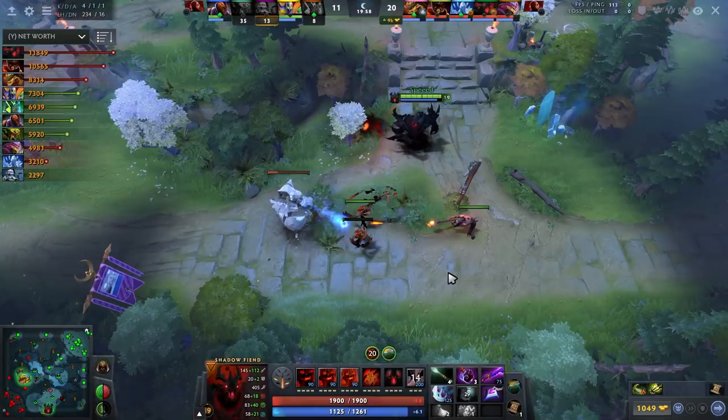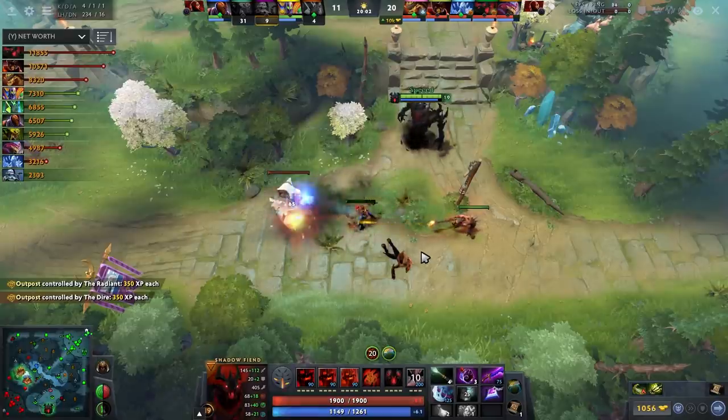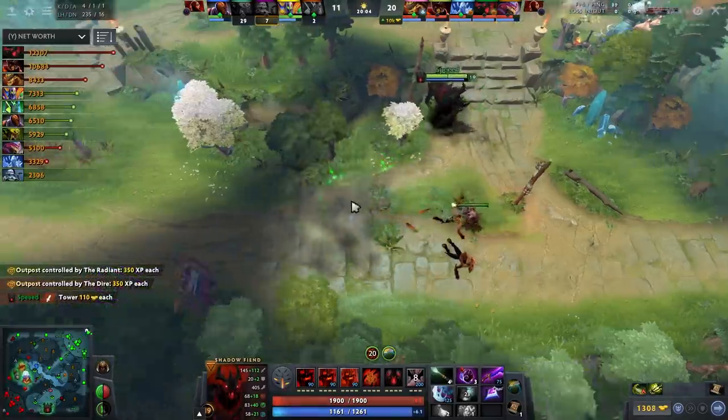Let me explain to you why they probably wouldn't flame you. Number one: you're killing the enemy carry. If you do this incorrectly and never pressure the enemy carry, yeah, it probably won't work out too well. Number two: if you're shutting down the hard carry like AntiMage, the hard carry is probably not going to contribute to the fight.